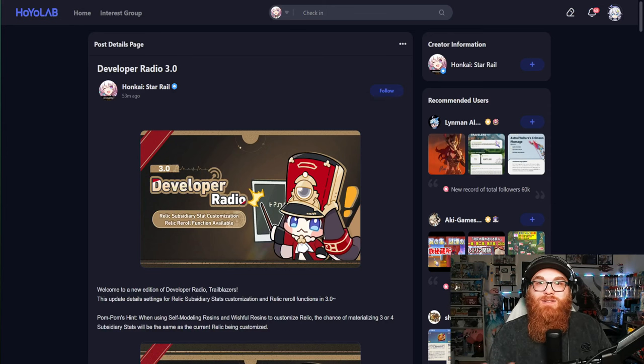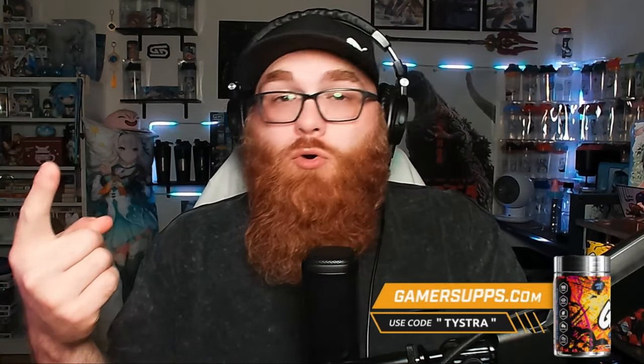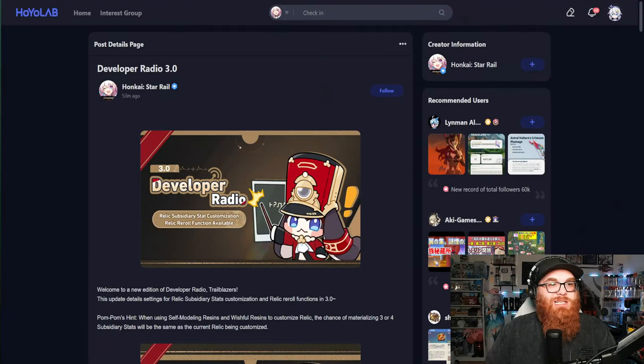The 2.7 special live stream just finished and we have some more explanations on what's going on with some of the optimizations coming to 3.0. I think they also talk about something with a little bit of secrets and I'm pretty excited for that. But before we get into that, make sure to like, comment, subscribe. Don't forget to check out my sponsor GamerSubs — they have the Hololive releases of Mori Calliope and Kronii, which are going to be fantastic cups and shirts.